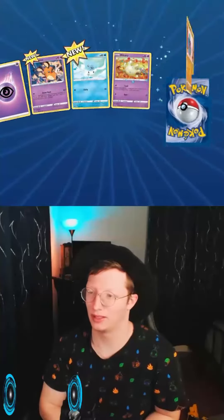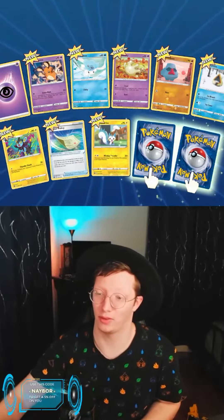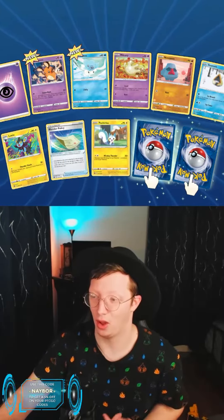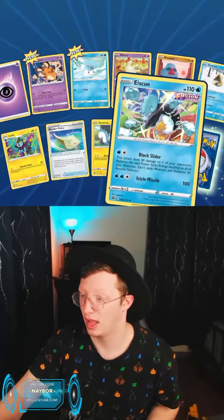This set is so cool. We have a chance for a Trainer Gallery, which is cool. We have a really beautiful Luxio — I love that card — and this Pachirisu is great as well. All new cards, so let's see what we get for today. We've got an Ice Cube.